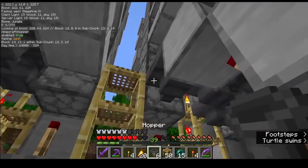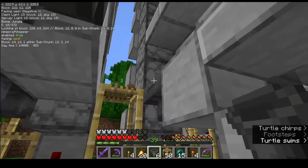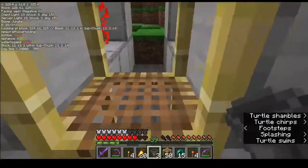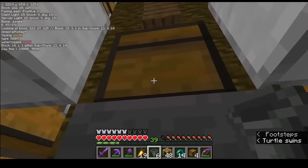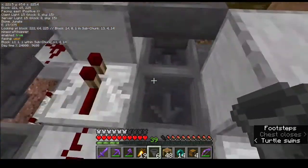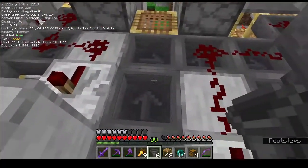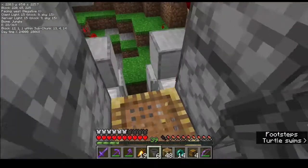Connecting the two modules is real simple. This is the input from the second one, this is the output from the first one. This is the insertion chest between each module. All I did was run a hopper from there to the output hopper, which goes to the input hopper of the next module that it's going to be feeding into. It's quite simple — there's nothing to it really.